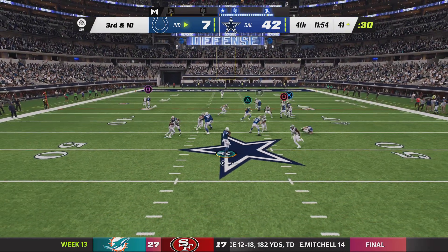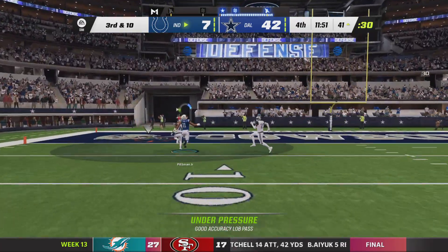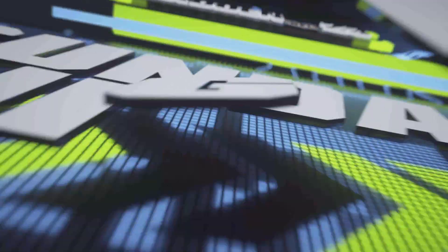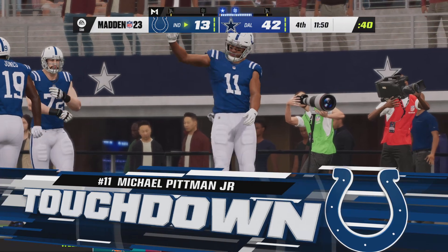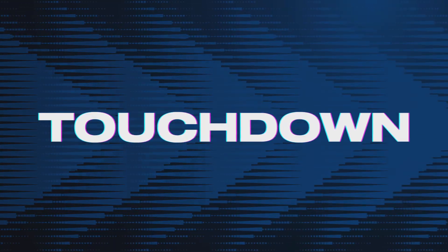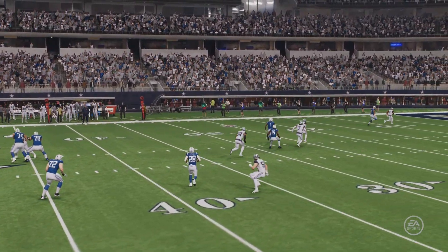On third down, Jackson. There goes a deep ball in zone — now he's got his target. It's caught for a Colts touchdown. Michael Pittman with his second touchdown of the game, number eight on the season. The Colts get a small measure of revenge as they cut into this fourth quarter deficit.